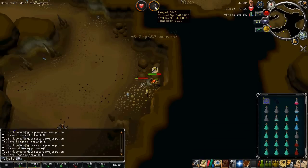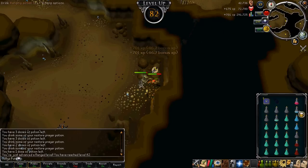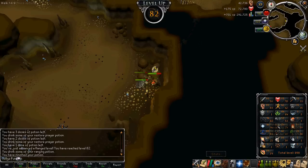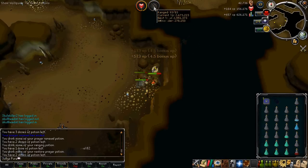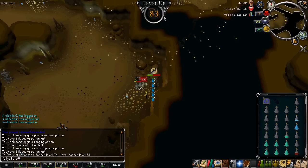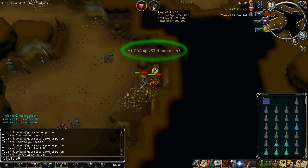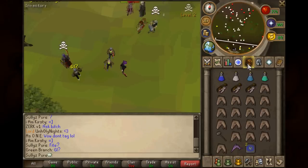I get a 1,093 experience drop later. I've sped up to the level ups. This is me getting 82 right here - boom. I'm going to skip right to 83. 83 range came about 28 minutes later, which is not bad at all. You can see all the prayer pots in my inventory have been diminished. And there's the 1,093 experience drop.